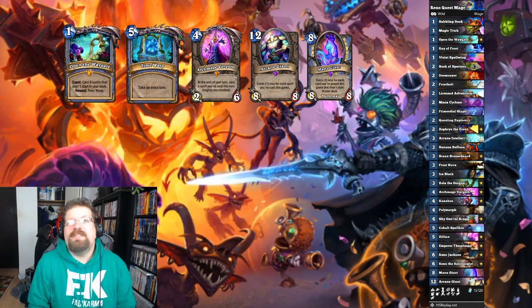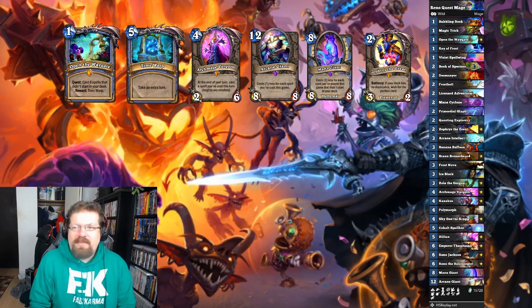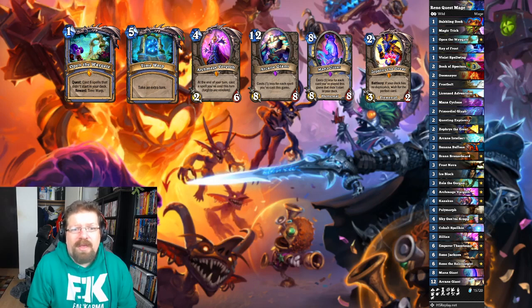You can even use Zephyrus afterwards to mass dispel a bunch of taunts if need be. I'm going over the Reno Quest Mage variant — there's also a regular Quest Mage variant that's more about hard cycling and getting to this combo a lot faster, whereas Reno Quest Mage is a more defensive deck. We're going over Reno Quest Mage primarily because it's more straightforward to play and has a much better time against aggressive decks, which you'll be facing a lot on your climb to Legend.